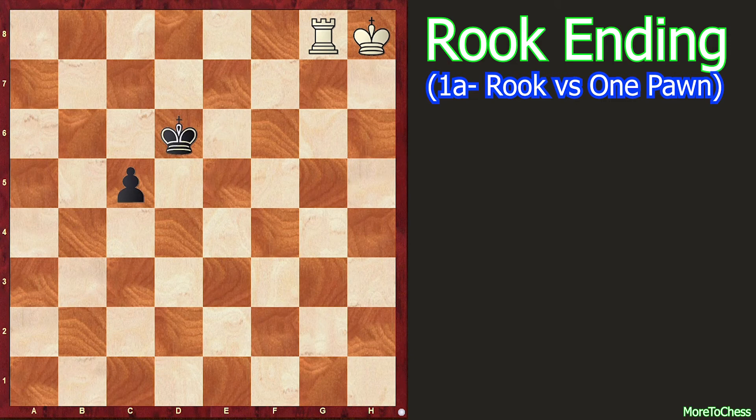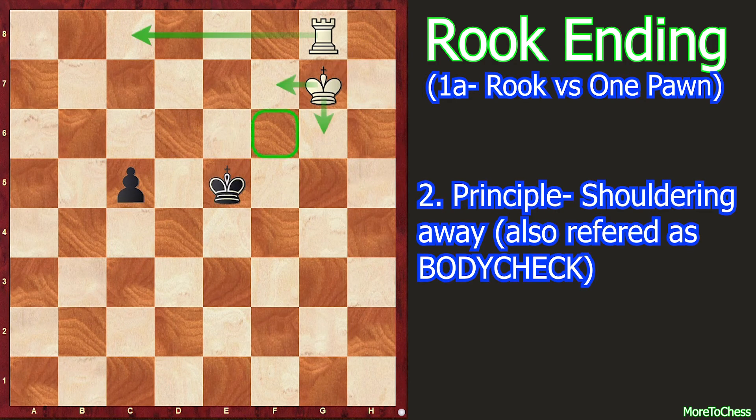The only winning move is rook to g5, as it not only prevents the king from advancing quickly, but also forces the Black king to waste moves like king c6, king b5, king b4 to support the pawn. Instead of rook g5, if White plays king to g7, it is a blunder because it allows the body check move king to e5 — known as shouldering away — where Black takes control of the f6 square, the shortest path for the White king.